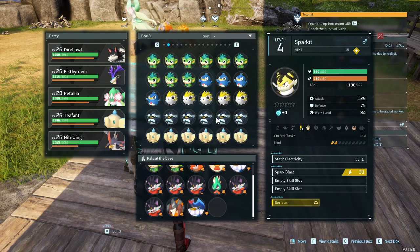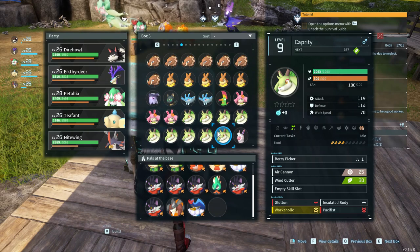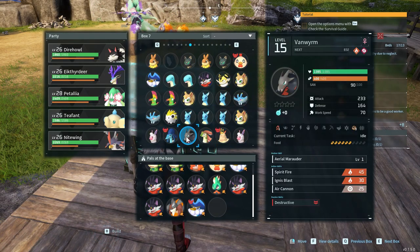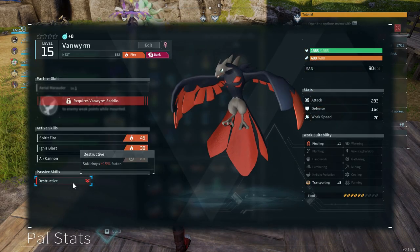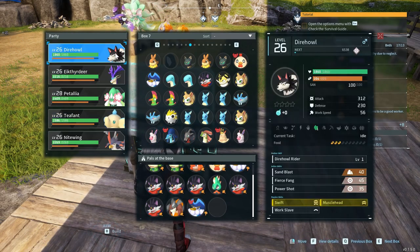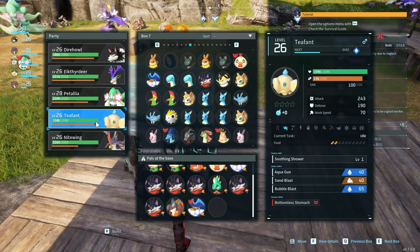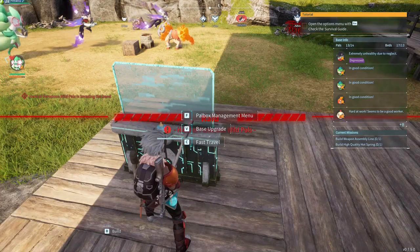Let's see what we want to assign in this extra slot. We have a new flyer - its passive is that sanity drops faster, which is pretty irrelevant. I don't think I have to worry about the sanity of the creatures in my team. Let's learn the saddle for it. There's a bird of ferocious wild pals - I think that was the one with Lee's punks. I guess we're about to find out.